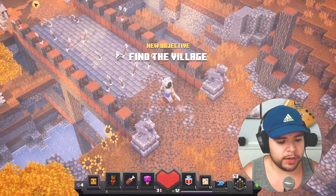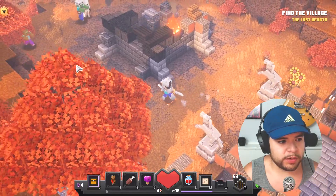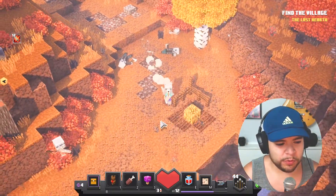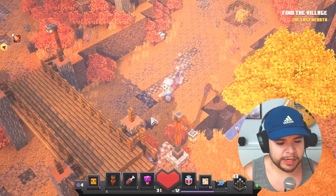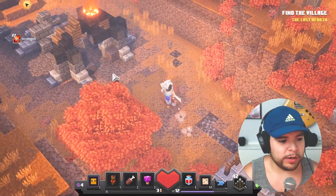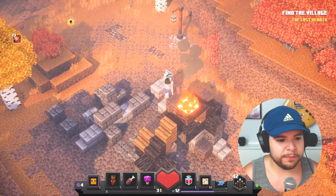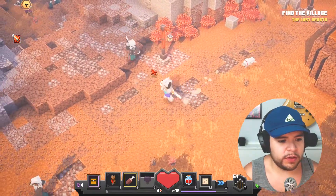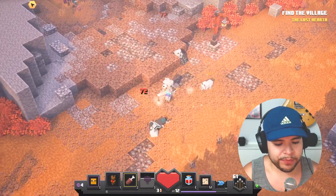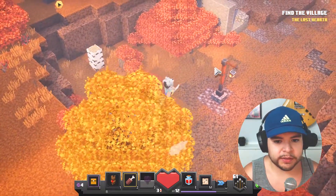It looks like these villagers don't know what's happening in the world around them, so let's go ahead and let them know because we don't want them to get hurt. I'm using this bow that shoots out three arrows at one time — super convenient when I'm going against tons of different mobs at once. It's nice that it only uses one arrow versus three arrows, so I get a pretty good bump from that.